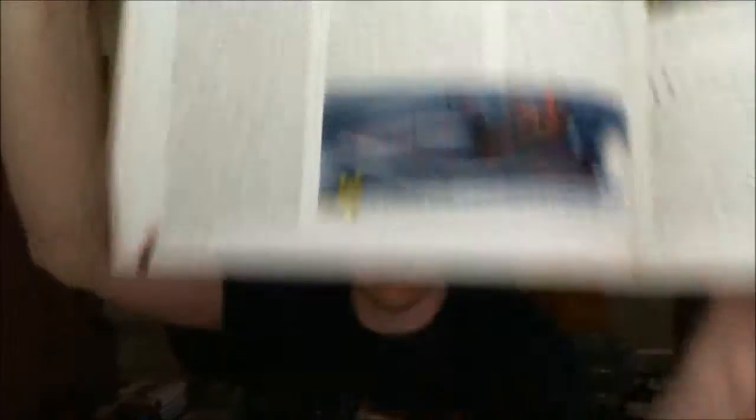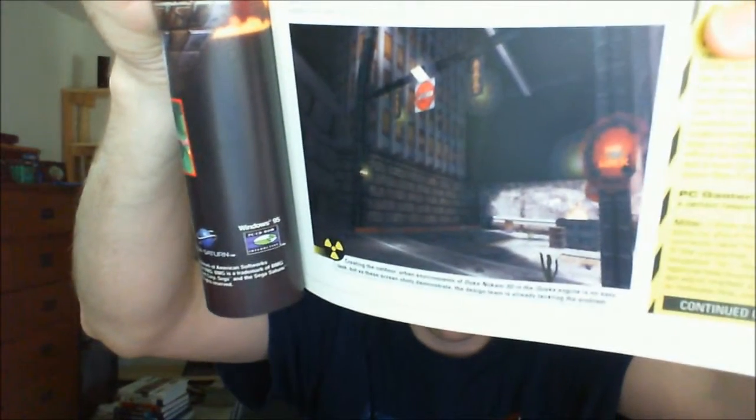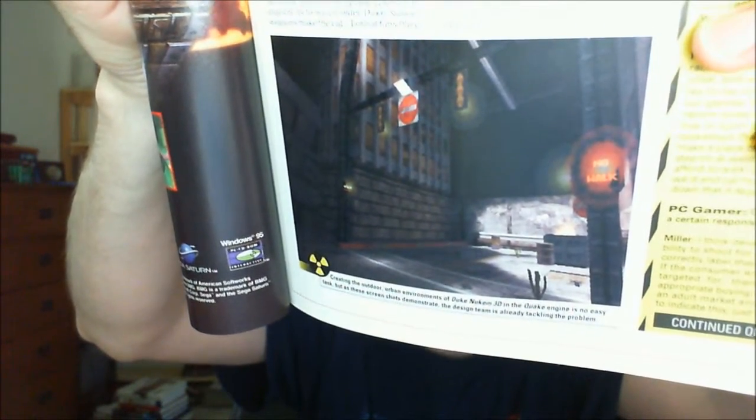And we got Duke on a jet ski! I don't even know if that made it into the game because I didn't buy it — I was kind of anticipating it, but then I thought, I'd rather have a car than a new game, so I'm continuing to save towards the car. But Las Vegas, with slot machines and colored lights in a 3D engine — real-time rendering of colored lights! That's so trippy!